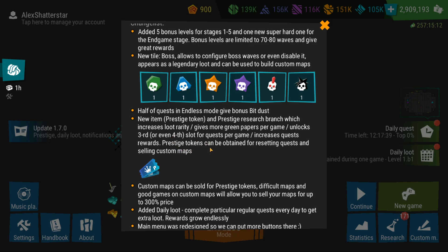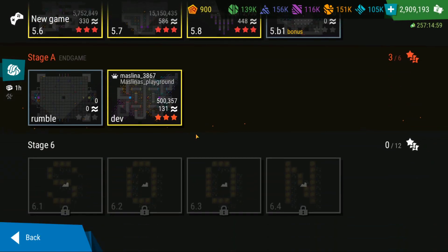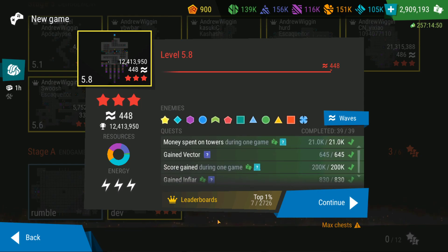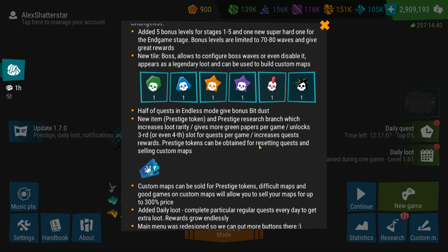Prestige tokens can be obtained by resetting quests or selling custom maps. I still don't know what resetting quests means exactly, because even though I've completed all the quests, I don't have a button anywhere that says 'reset quests.' There isn't anything I can use to reset them, so I'm not sure how to do it — but the patch notes say resetting quests should be possible for people who have completed them all.